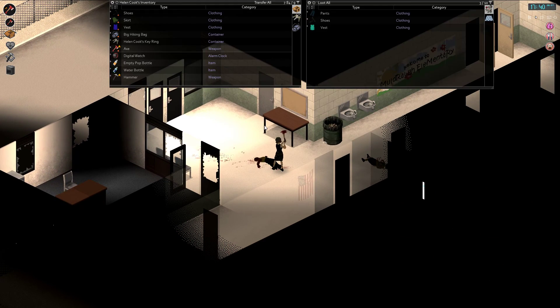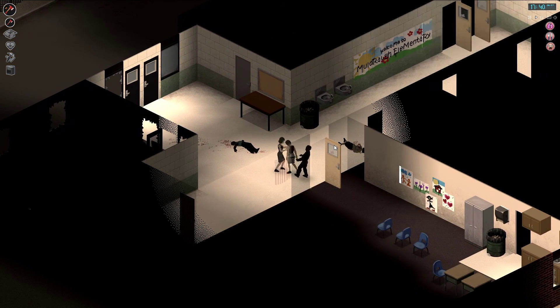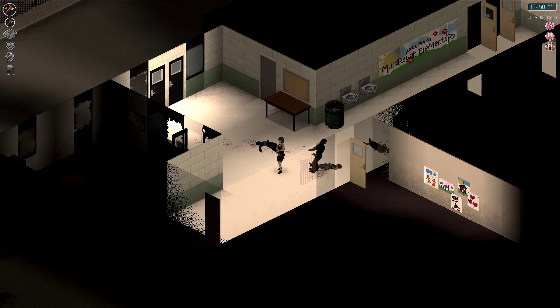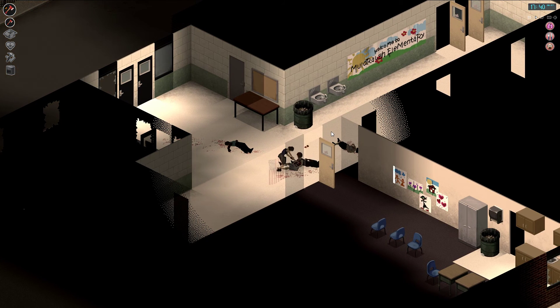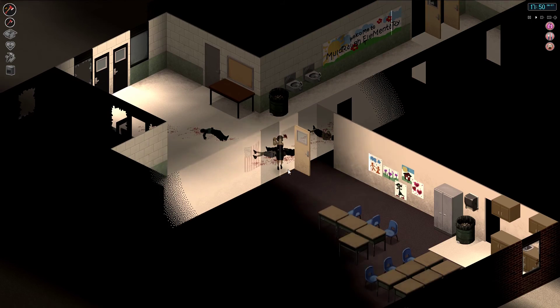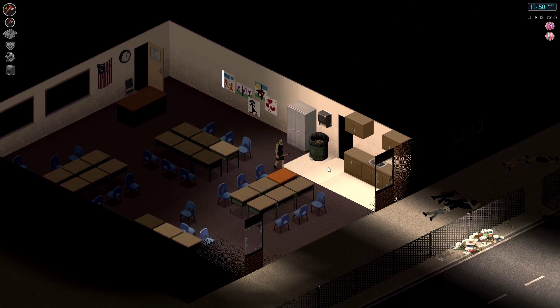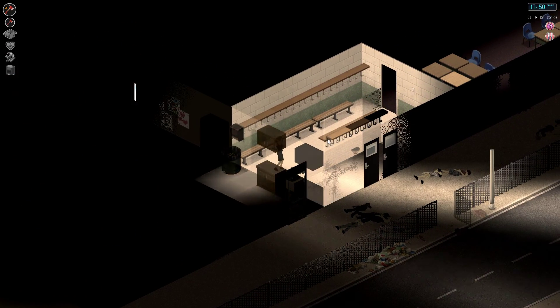Got someone screaming in the distance. Let's take these two guys out. I wonder if these chairs are considered wood or metal — but we can definitely take apart these cabinets, that's not a problem.